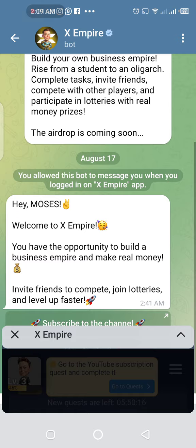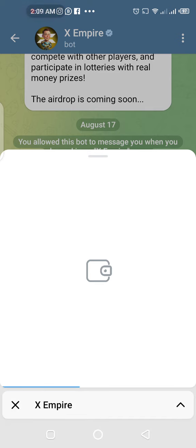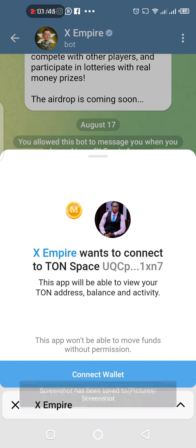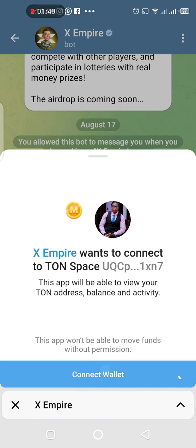I'm just going to tap on Open Wallet in Telegram and wait for it to load up. You can see X-Empire wants to connect to Ton Space — I think this is the right screenshot to get. So I'm going to tap on Connect Wallet right here. Connect.